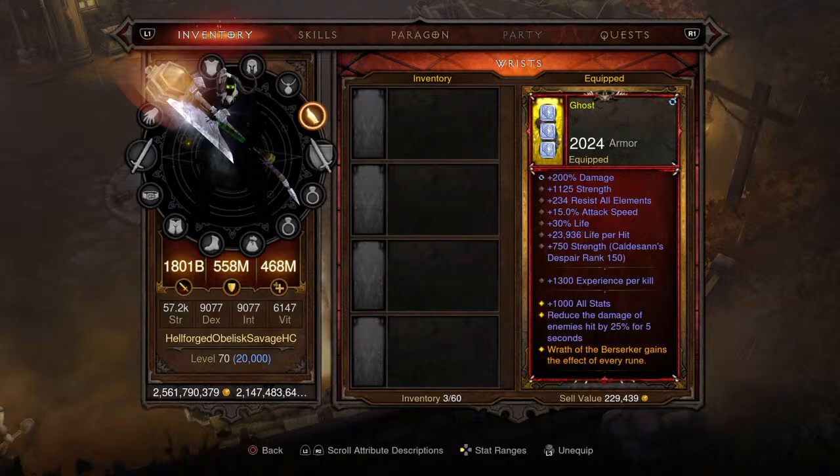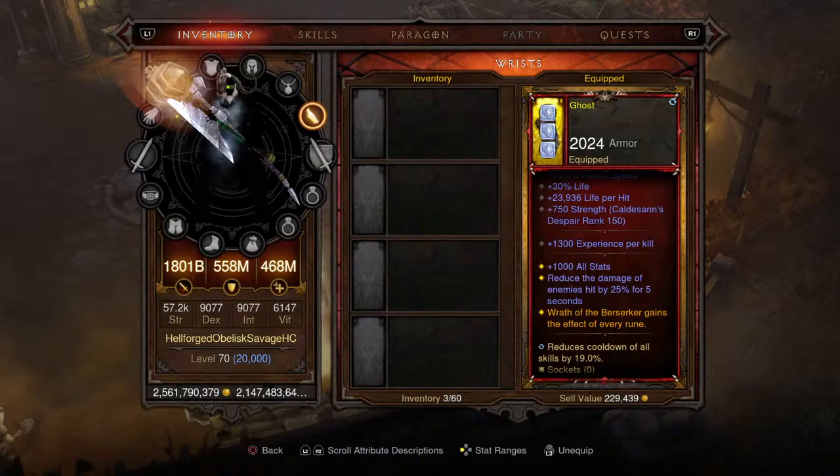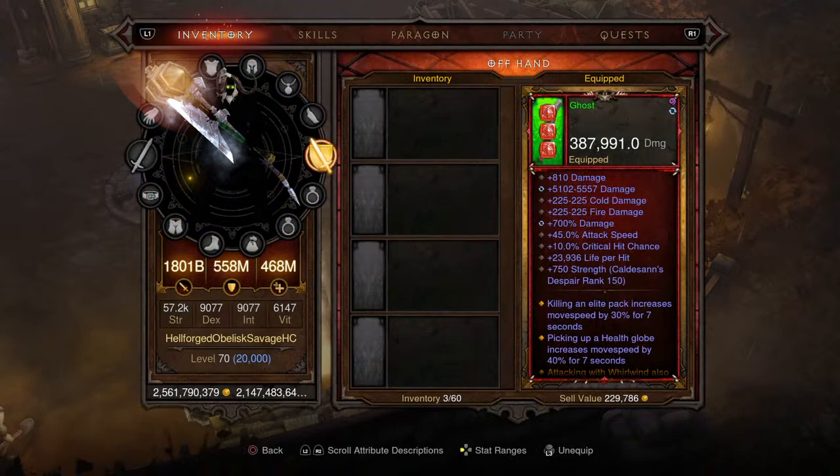Moving on to the bracers - these are the Bracers of Fury. Wrath of the Berserker gains the effect of every rune, which is great because we're picking that up for this build. 1,300 experience per kill.